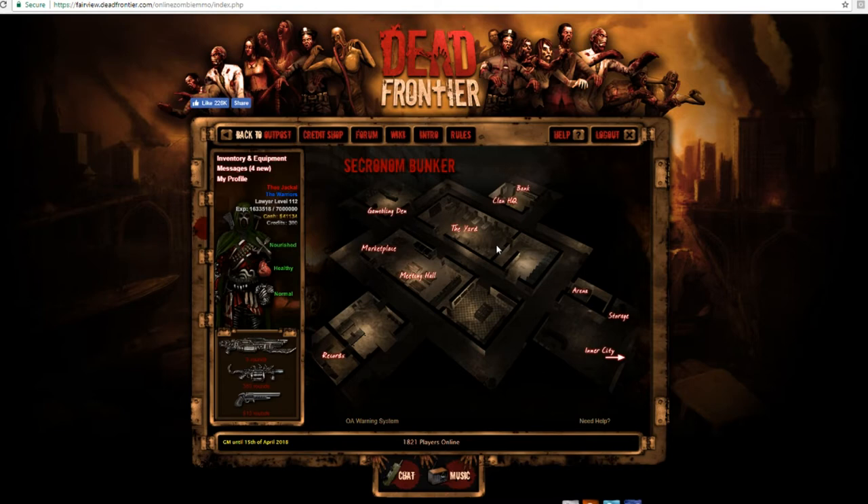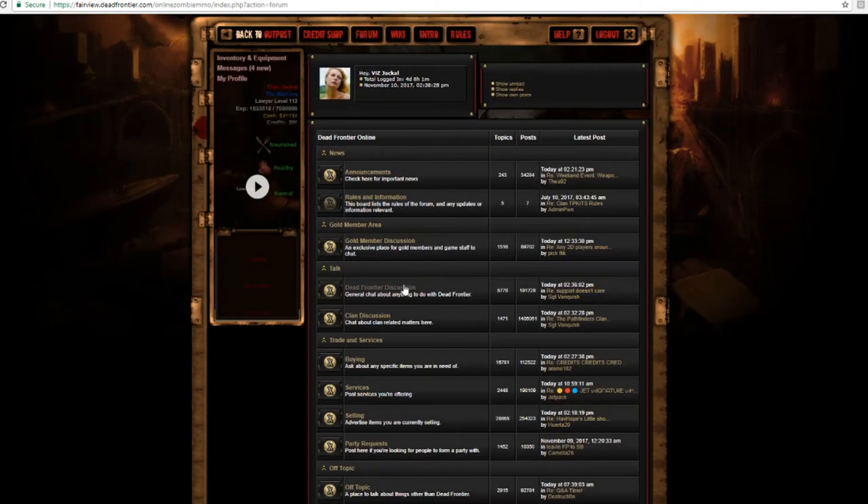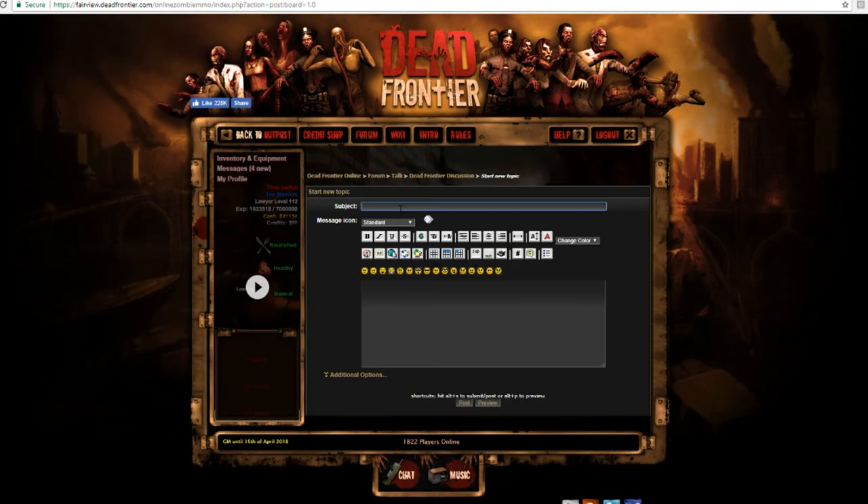Okay, now that your card has bounced from the bank and they told you that you don't have enough money, we're gonna continue on to step two: we're resorting to begging. We've got to get our Wraith Cannon because that's the only way to grind, if you guys didn't know. So I could go to the Meeting Hall, Dead Frontier discussion, new topic.